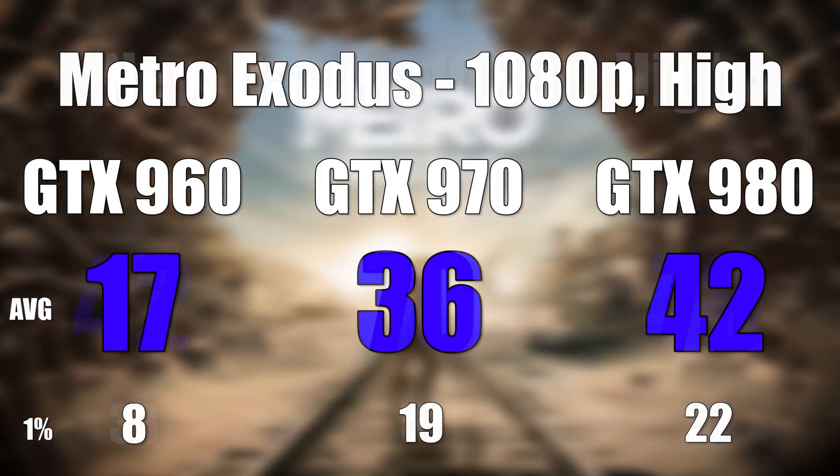The last game tested was Metro Exodus using the built-in benchmarking tool. As I explained in a dedicated video, this benchmark is actually way more demanding than the actual game, so when you're playing you can honestly expect anywhere from 15 to 30 FPS better than these results.